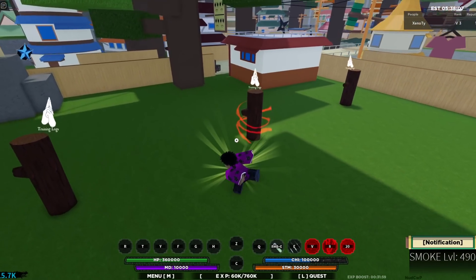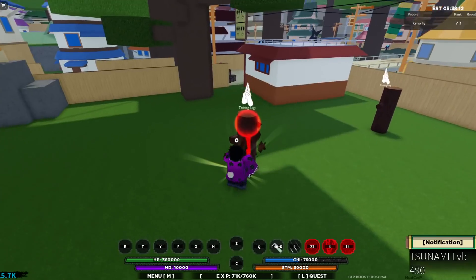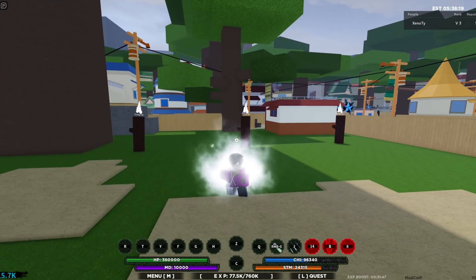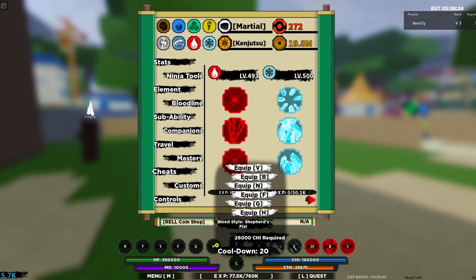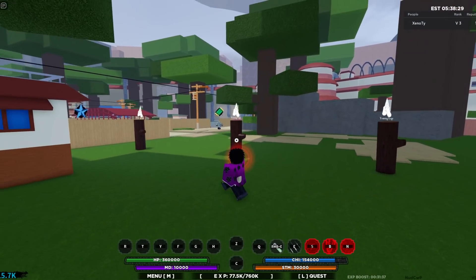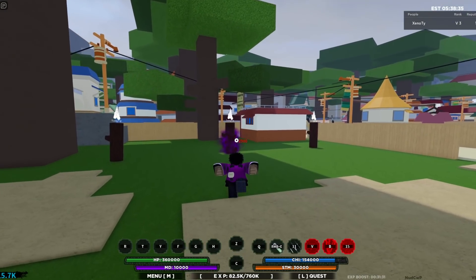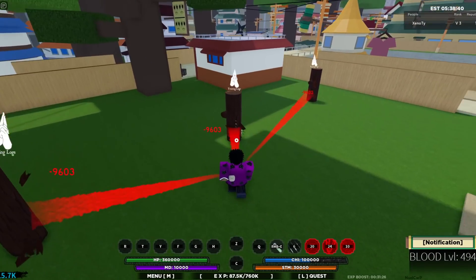There we go - we tap it, then it does 26k and they're stuck, then it does an explosion. You can literally just keep attacking them right after that too, so that is pretty darn sick. Let's try the last move out one more time - it takes 2600 chi to use it, so be careful with that. There we go, tap it - 27k, then it explodes. So you can really use all the moves at the same time.